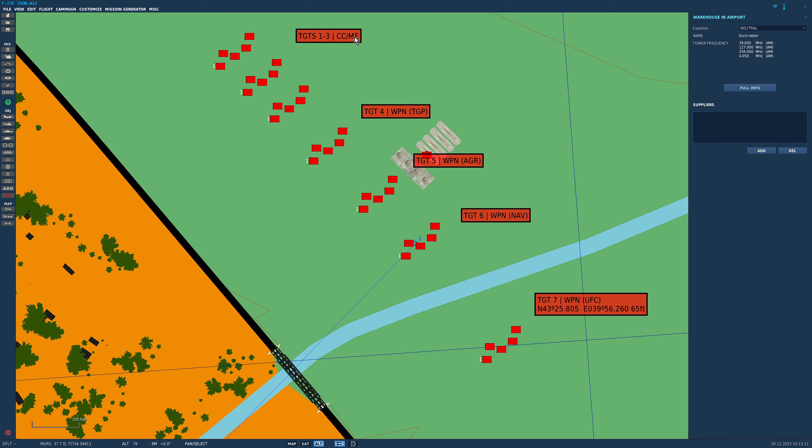The designation methods are: CC mode via mission editor; weapon mode via targeting pod; weapon mode via air-to-ground radar; weapon mode via nav; and weapon mode via UFC. Don't worry too much about that now.